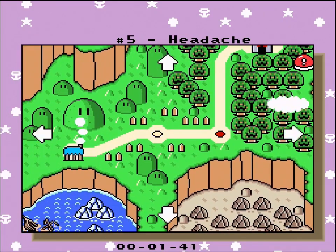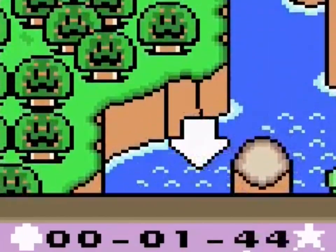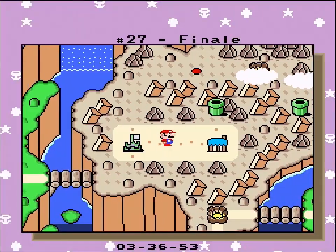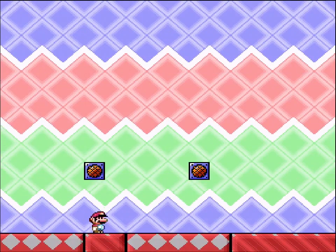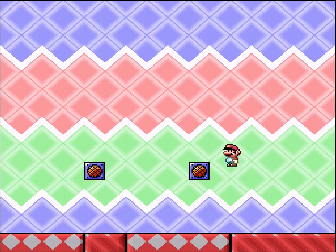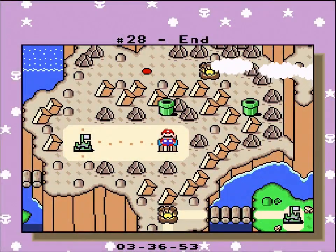SNN also commissioned Medic to create an in-game timer for speedrunners that appears on the world map screen, though I'm not sure if it's considered legal for the game's leaderboard. Sadly, the game just ends when you finish the final puzzle — no credit sequence, just a Yoshi house with two text boxes. Super Mario World's credit sequence is perhaps my all-time favorite because of the curtain call featuring all the enemies from the game, and it would have been great to see something here.